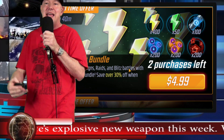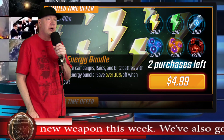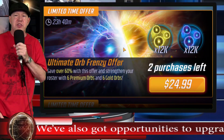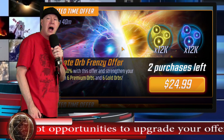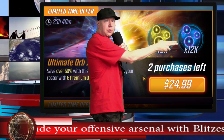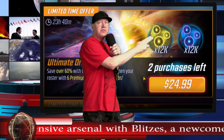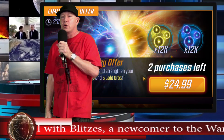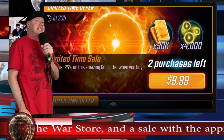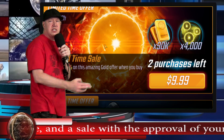Ultimate Orb Frenzy offer — the only thing 'ultimate' about this is the price. I value gold orbs at two dollars a piece and premium orbs at one dollar a piece, so this is worth about $12 plus about $6 — a total of $18. But it's priced at $25. Moving on.